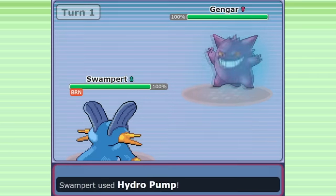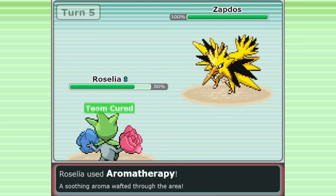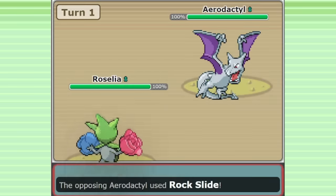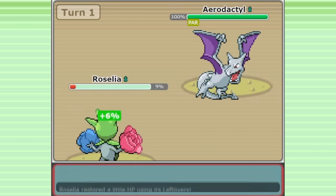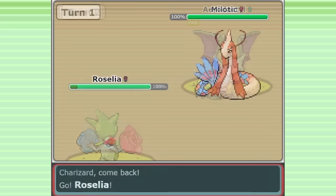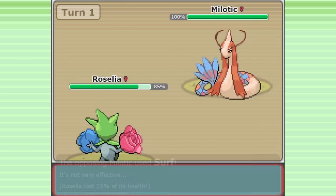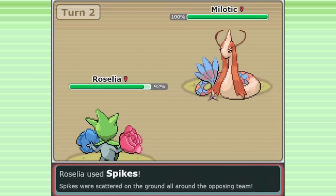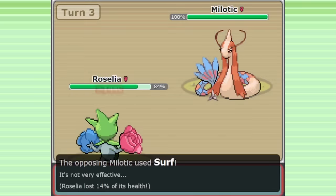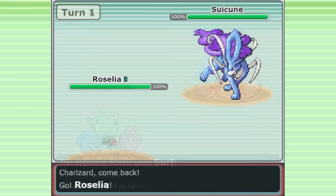In those matchups, you could choose to use Roselia for its Aromatherapy — bait an enemy to status you and counterattack them, then heal that status off later. Sometimes just a single Stun Spore can be game-winning too, against more aggressive teams that are all-in on offense. You can cripple their important threat and stabilize from there. There are also some matchups where Roselia can stick around for a long time. Against the most common Milotic set, which only has Surf and Toxic to apply pressure, Roselia completely hard walls it, and can get enormous value by creating Spikes and spreading Leech Seed.